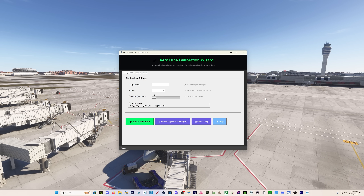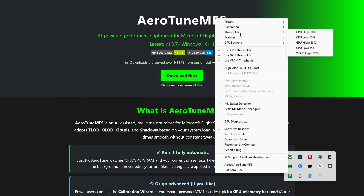You can also do this manually via the calibration wizard — tell it your target FPS, your priority, and how long a calibration you want. This is deeper into the program than I'd want to personally go; I'd just let it do its thing with one of the predetermined options. There are also settings for thresholds — when the program intercedes depending on what your CPU, GPU, or VRAM is doing — and you can select which features it affects: TLOD only, TLOD and OLOD, or all of them including cloud quality and shadow quality.